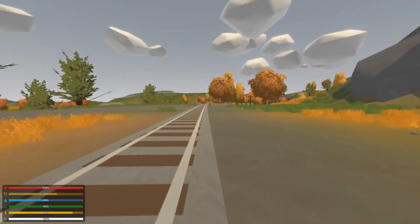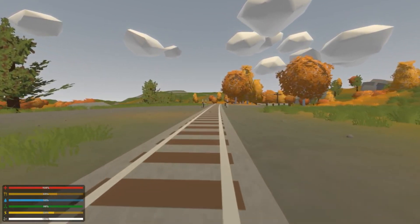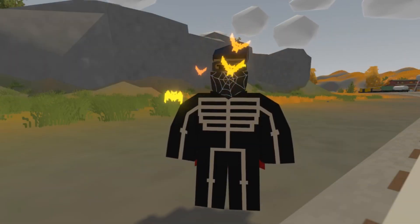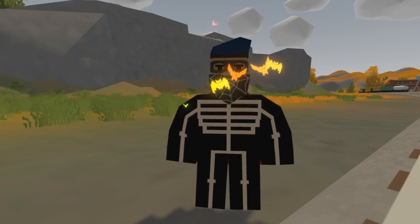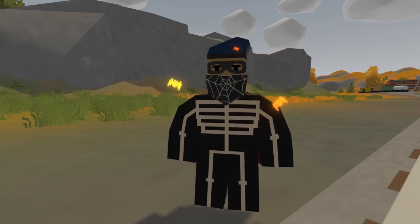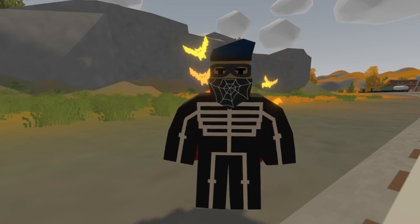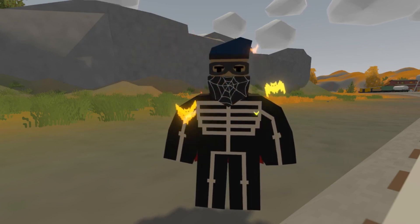The next thing I want to talk about is that Nelson has added several new Halloween-themed creative workshop items to the stockpile. Nelson has also added support so you can make skins for cars. There are no car skins yet, but there probably will be in future updates. You could possibly make some very cool decals for cars, and that's something I'm really excited for.